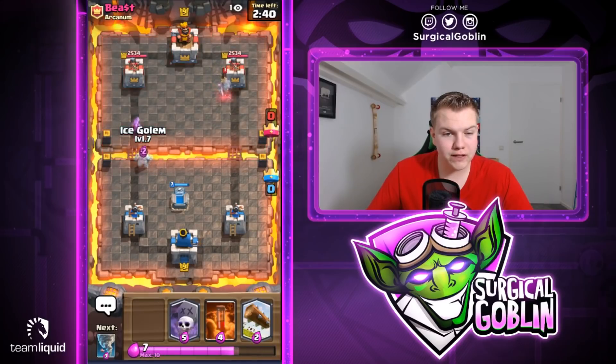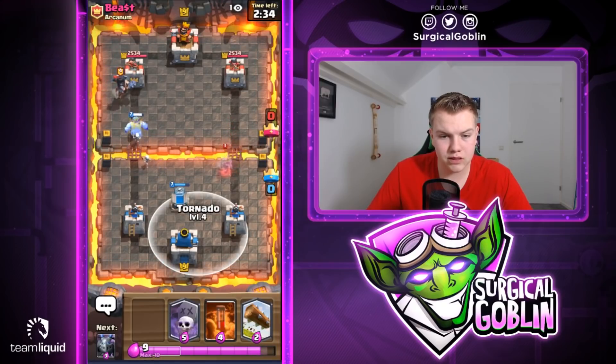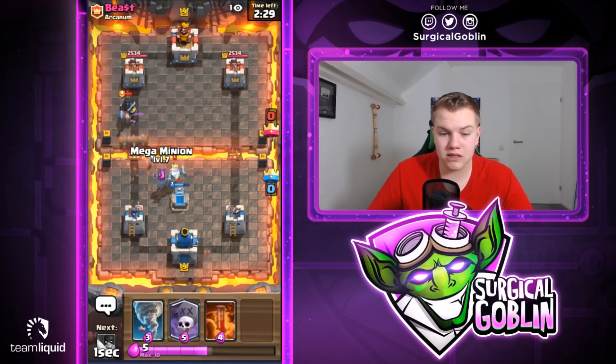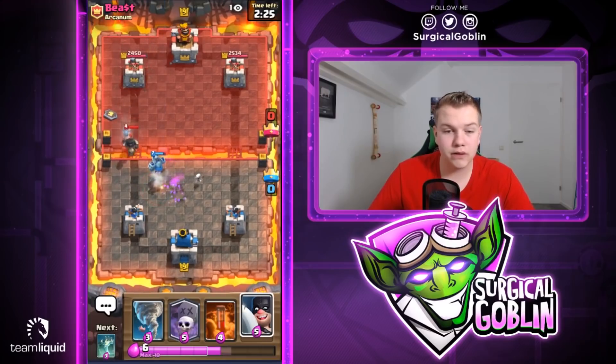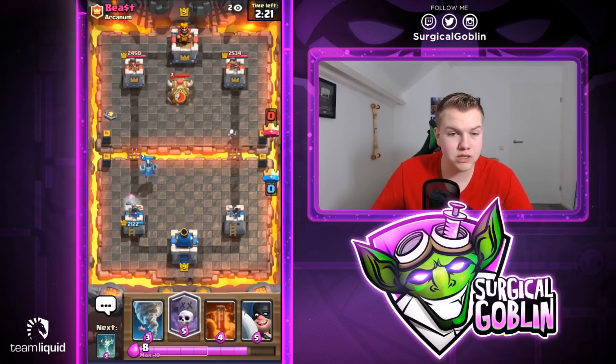I'll go with Ice Golem offensive to cycle to our Tornado. Let's see if the Royal Ghost goes to our tower — looks like it actually goes to the Tombstone. Let's cycle with the Log. Sometimes this deck has an awkward cycle but it's fine. The Royal Ghost should die this way. We do have some skeletons — looks like we didn't, so we take a Dark Prince hit, which is totally fine.